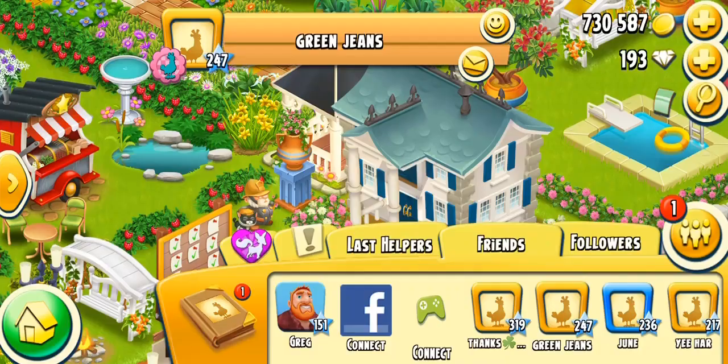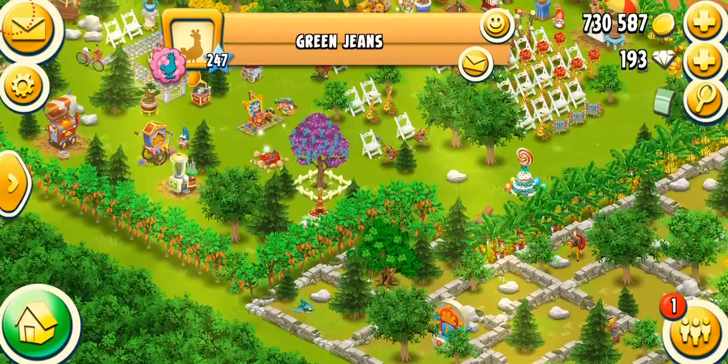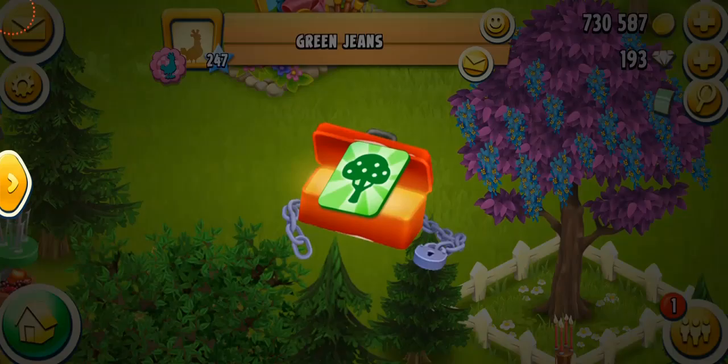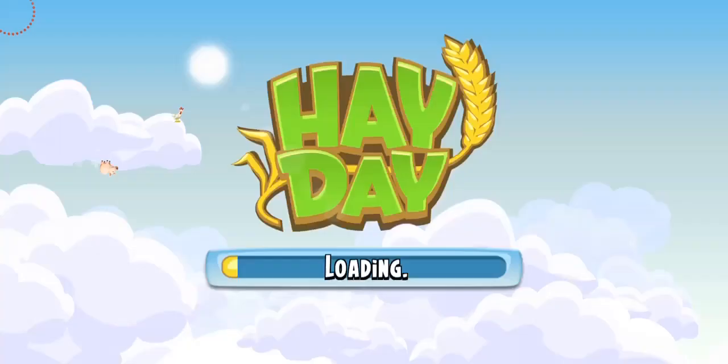The other way to get expansion tools is through mystery boxes, which can be found randomly on other people's farms or on your own farm. I'm going to visit some random farms to see if I can open any mystery boxes. There is a mystery box — here we go. I was just really unlucky and got a booster, which I didn't need. But if you're lucky, you can get expansion tools from here as well.